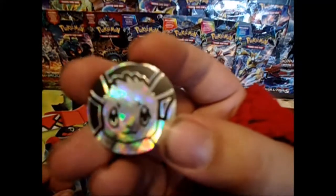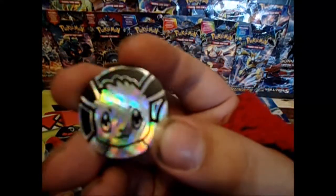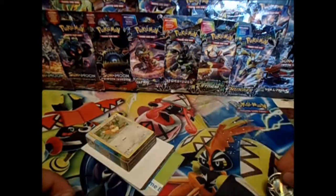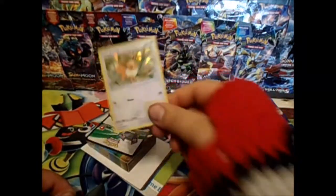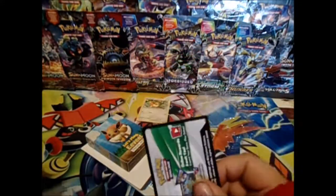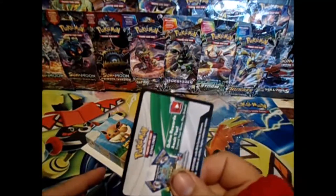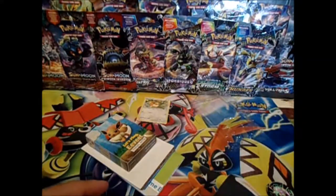Alright, we have the Eevee coin, which is really nice — Eevee with the same kind of holo pattern as the Pikachu coin. Here's the Shatterfoil Eevee, and from what I saw in the last one, we should have three more inside, plus the code cards to unlock the deck online.